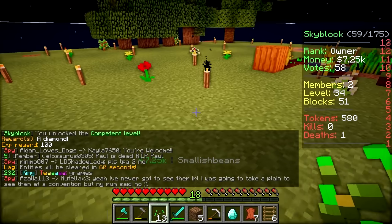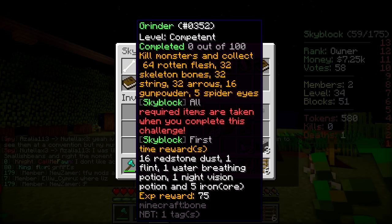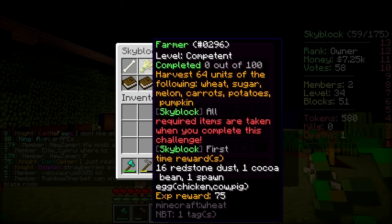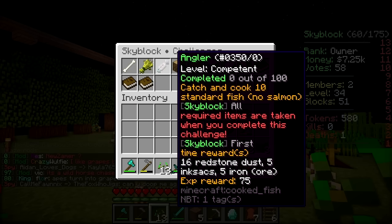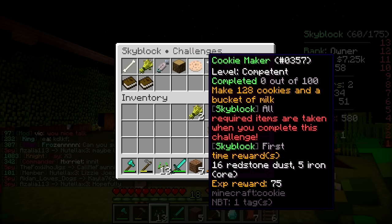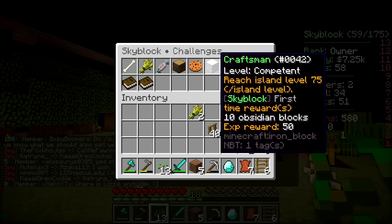So we've moved on to the next level now. These are tricky challenges, Lizzie. We've got grinder — kill monsters and collect 64 rotten flesh, 32 bones, 32 string, 32 arrows, 16 gunpowder. Farmer — 64 wheat, sugar, melon, carrots, potatoes, and pumpkins. Angler — catch and cook 10 standard fish, no salmon. Oh my god, I would love to see you fish. 16 of each log, 128 cookies, and a bucket of milk. We could totally do that one. Reach island level 75 is another one.